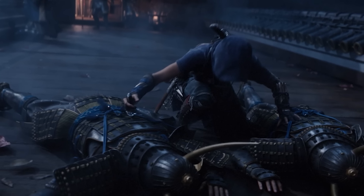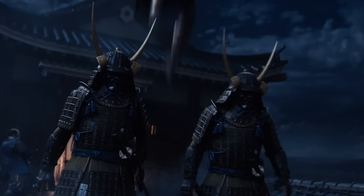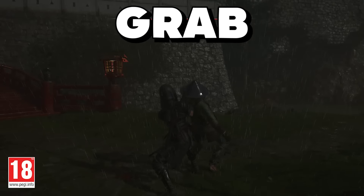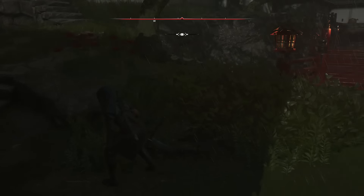Naoe is the smallest assassin we've seen, and she uses that to her advantage. She can slip through small cracks in walls and hide inside tiny spaces like boxes to ambush enemies. And if you love double assassinations, you'll be happy to know they're back in Shadows. If we equip the Tanto and unlock the special skill, we can eliminate two enemies standing close together in one move, whether on the ground or from above.